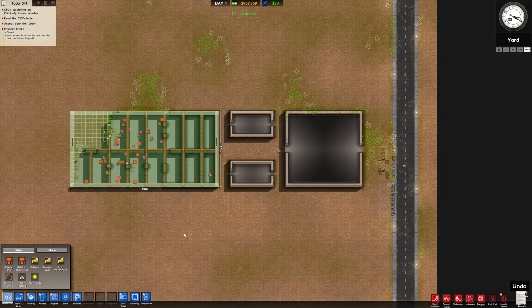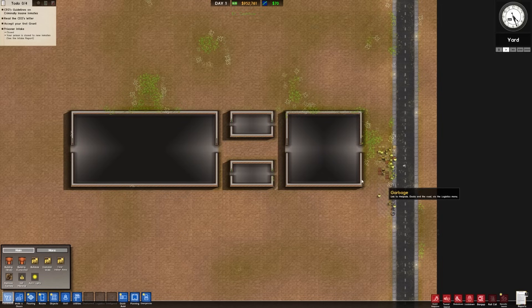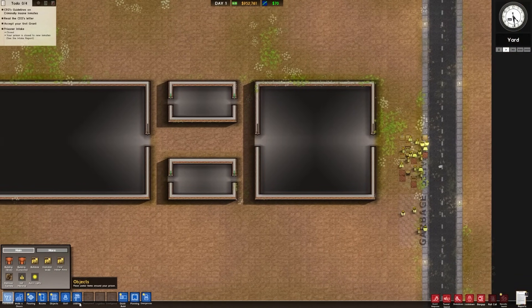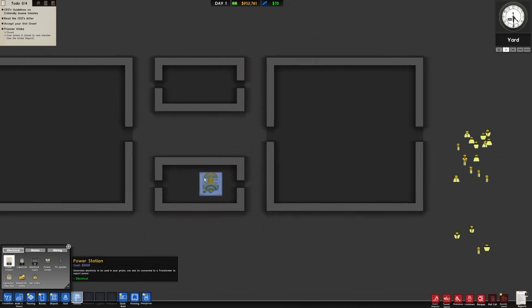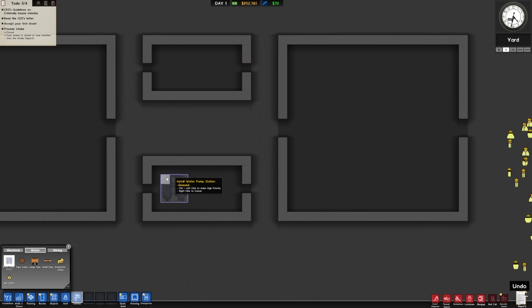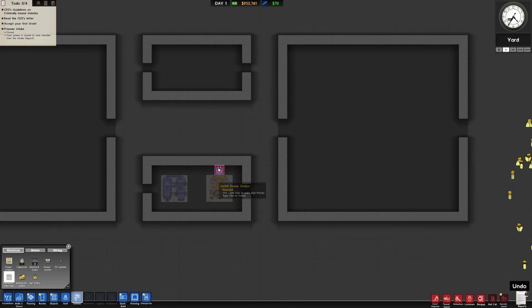We'll time-lapse through this and see what happens. Alright, so that's our first four buildings constructed. As you can see, there are no lights — it's glorious. Let's put in our power station and water pump station — pop that guy right there, and the power station can go right here. We'll have to have some capacitors, which we can't put in until the power station is installed — that's fine, that's typically what happens anyway.